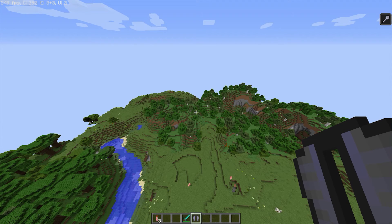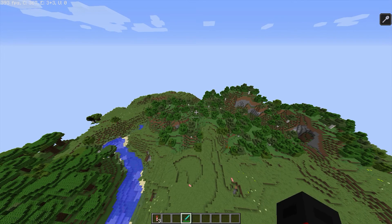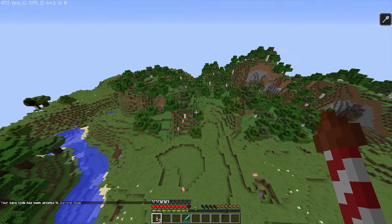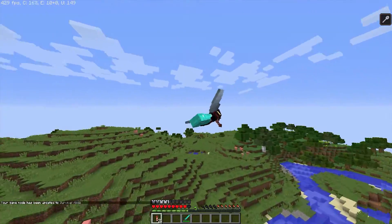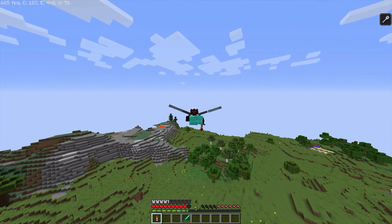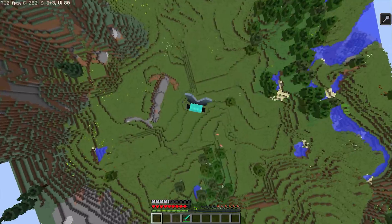So now let's test out these firework rockets. I gotta put on the chestplate — I'm not a Minecraft noob. Here we go — three, two, one, go! Okay, so it's not an actual rocket attached to the elytra, but every time you right-click the firework rocket it actually propels you. So that's a neat feature. Now you don't have to worry about falling down to your death.